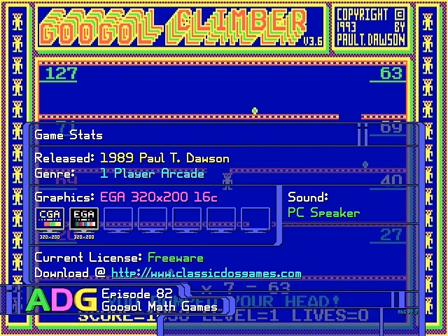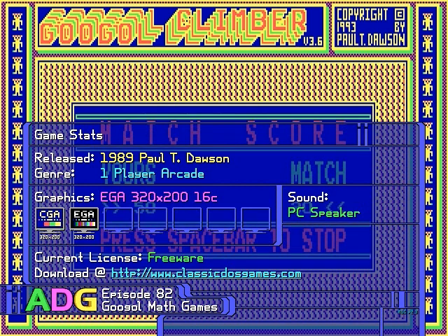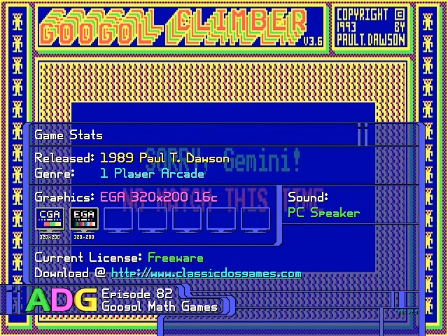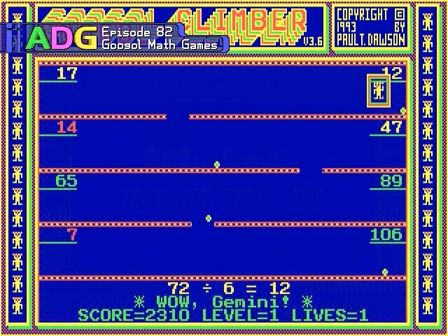Oh well. If you want to get a copy of the Google Math games, just head on over to the RGB Classic Games website at www.classicdosgames.com — and yes, that domain name is finally working again. So let's take a look at each of these games in order, starting with Google Climber.